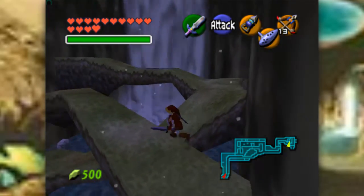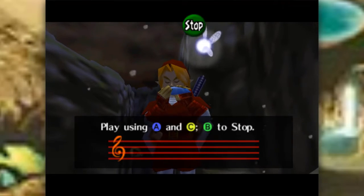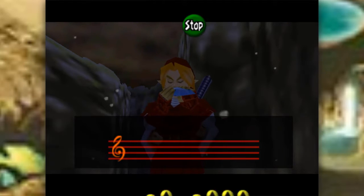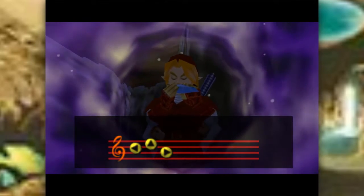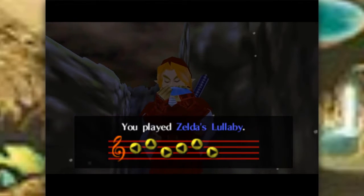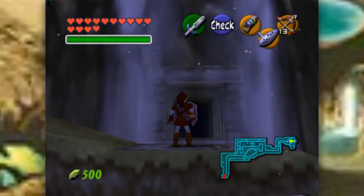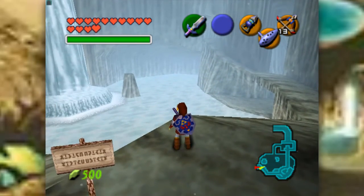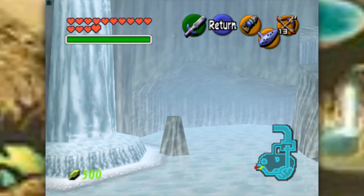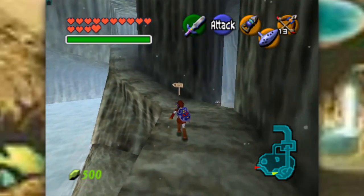Anyways, here we are at the entrance of Zora's Domain. You know the deal — stand on here, pull out the ocarina, play Zelda's Lullaby correctly, and part the waters as if we were Moses. And not do what we did as a child and wait until the waterfall closes before jumping in. But anyways, here we are at Zora's Domain. Well, it's certainly changed — in a more obvious way than at Goron City. Seems like this has frozen over.